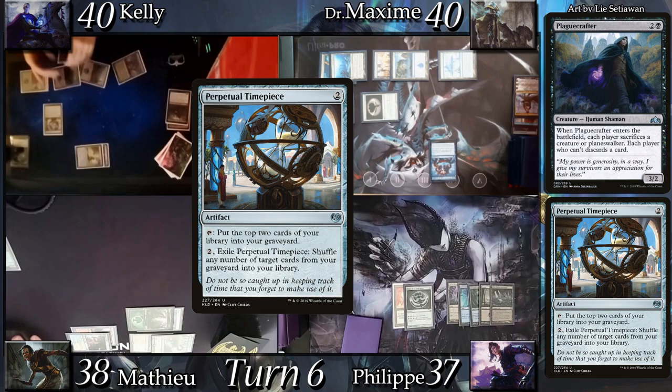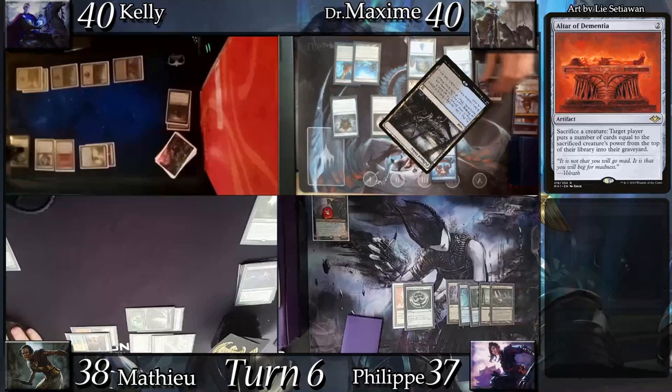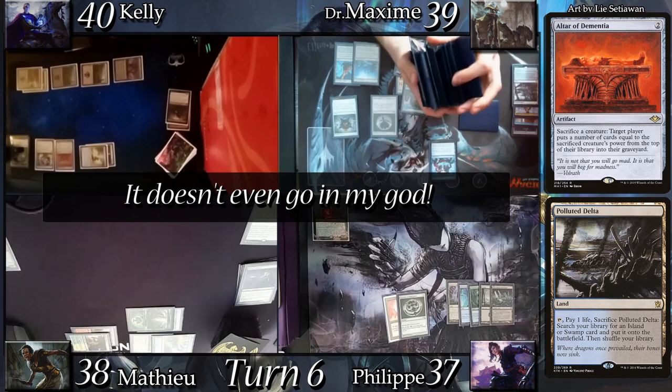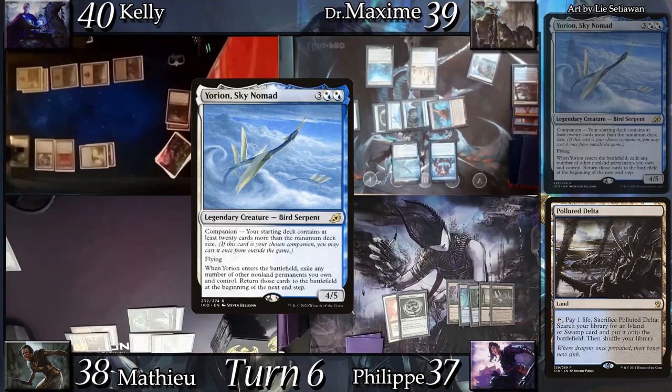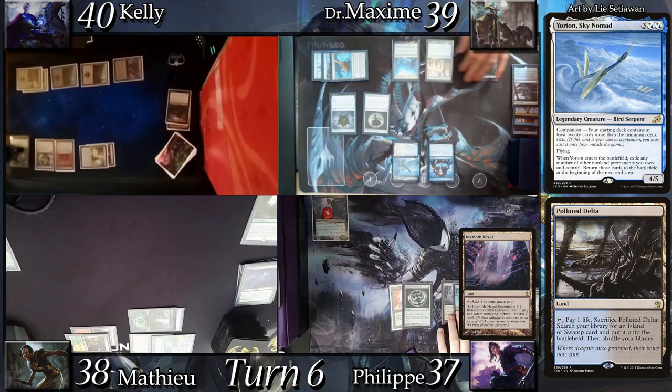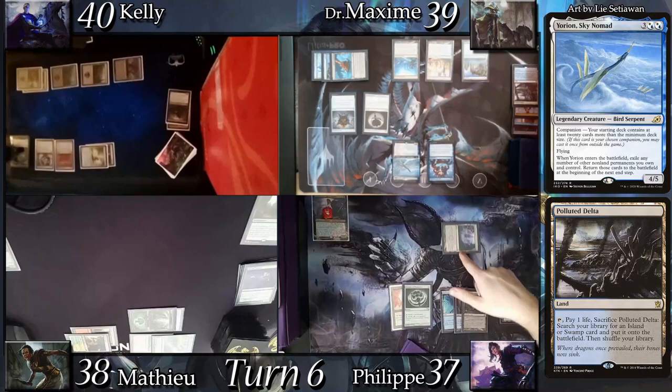Kelly ships the turn to Max. Max land drops Polluted Delta, cracking it for a basic island, then casts Yorion the Sky Nomad. Entering the battlefield, he flickers his rocks and the Omen. Going to end step, he gets to scry 2 and draw. I go to my turn, pay 1 to turn my Inkmoth into a creature, head into combat sending the Inkmoth to Kelly, and ninjutsu my commander after no blockers are declared, dealing 1 damage.